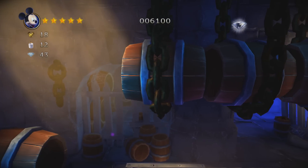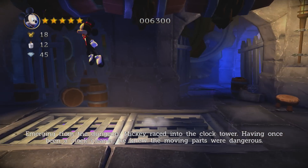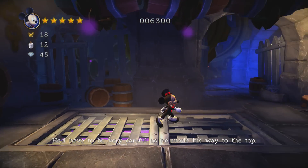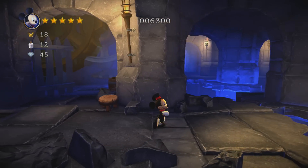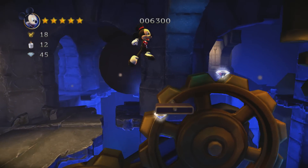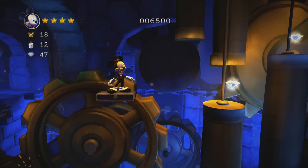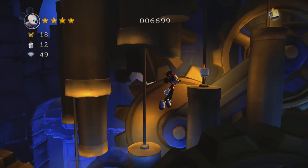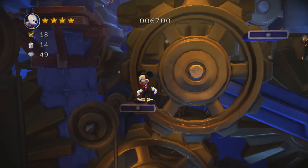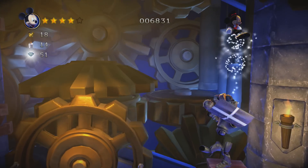Looks like I can hop to the left here, so I'm going to check this out real quick. Once been a clock cleaner, he knew the moving parts were dangerous. He'd have to be very careful as he made his way to the top. What does that guy want? Well, at least I got the gem. I can't tell what part of the thing I'm going to jump onto — it's so hard to see. I'm going to check to the right real quick. Awesome.